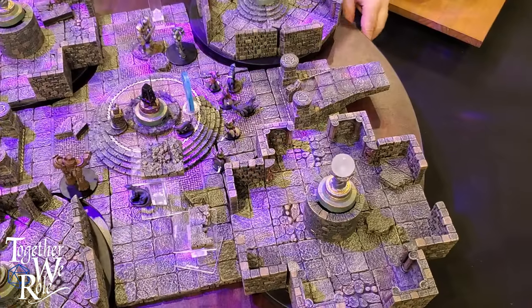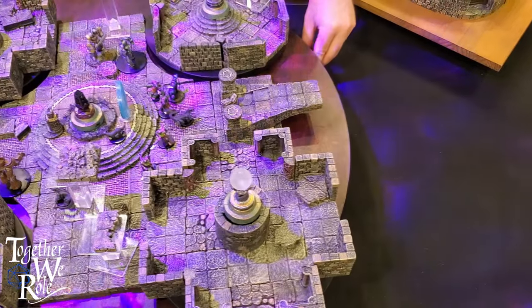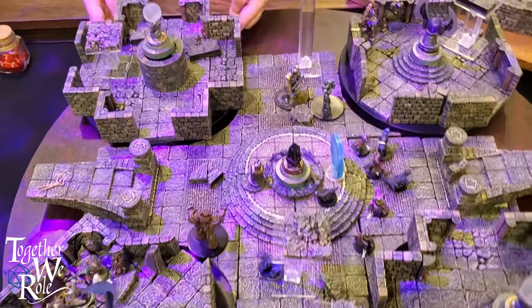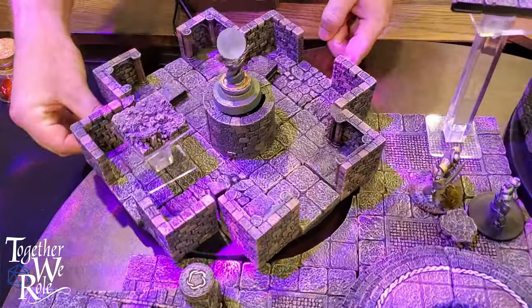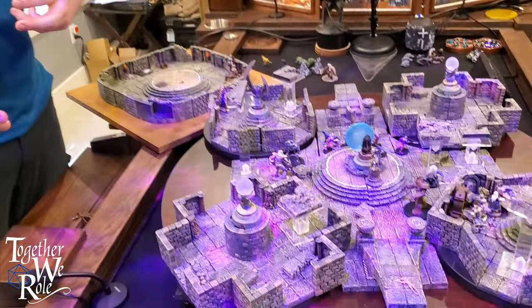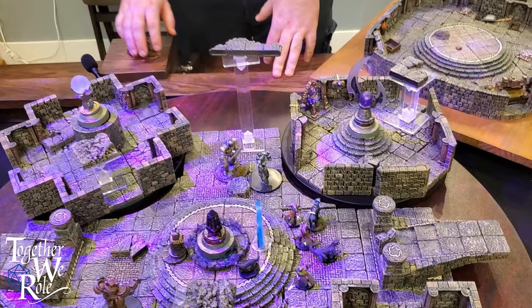It's a moving map in multiple areas — you can actually move it side to side. We've got mini lazy Susans for each of the four corners. Each one was acting as a separate gear. On initiative 20, I would have all four players roll a d4 — one or two would be left, three or four would be right — and a d6 for how many times it rotates. It goes from door to wall to door to wall, so depending on how fast it goes, you'd end up in completely different spots. Complete mechanical madness.